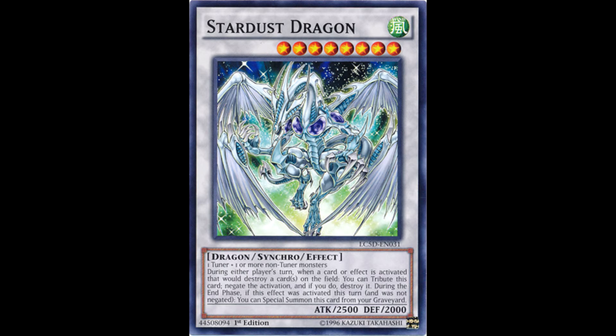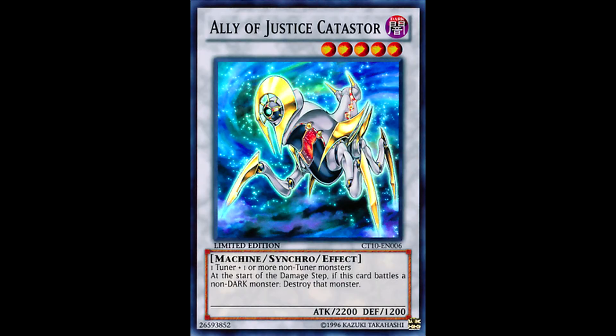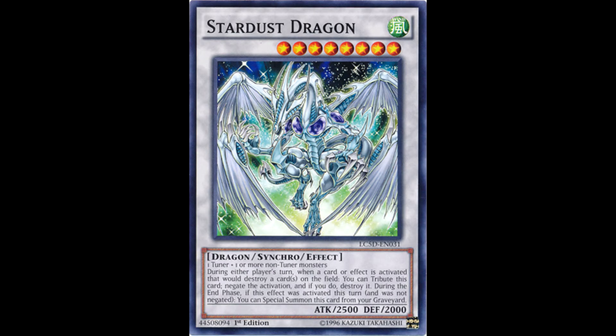Stardust is a bit of a legacy card, being the main character's ace monster in the 5Ds anime and a staple synchro since synchros were first released, outliving other notable synchros of its time such as Colossal Fighter and Ally of Justice Catastor. Its effect is simple and powerful and more persistent than it appears at first glance. When an effect is activated that would destroy a card or cards on the field, you can tribute Stardust to negate that card's activation and destroy it.